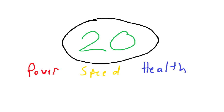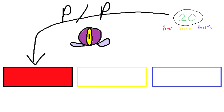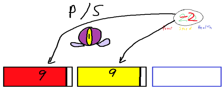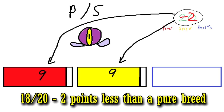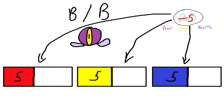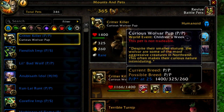Say for example there are 20 points total to give out in extra stats. A pet with P/P will use all 20 points in power and 0 in health and speed. A pet with P/S will be given 9 points in power and 9 points in speed and 0 in health — only using 18 points out of 20. Now if the same pet has a B/B breed, they will only have 5 points in health, power, and speed, totaling only 15 points and wasting 5.